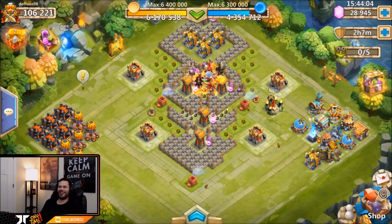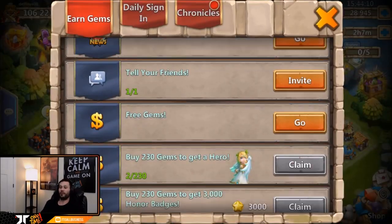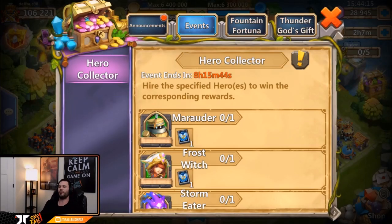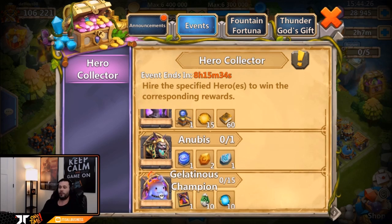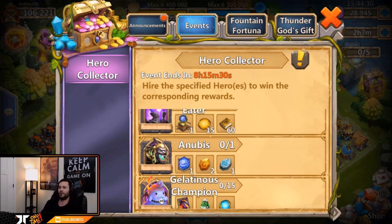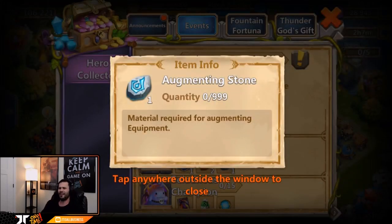What's going on guys, this is JT here on the Android server on my man Def's account. We got 28,000 gems ready to roll for heroes - this account is 100% free to play, no doubt about that. Today is also Hero Collector, so mainly we're going to be looking for Anubis or Storm Eater, hopefully Anubis because he does not have Anubis on this account. You guys know how beast mode it is when you get Anubis on a free-to-play account - you can just zoom through dungeons.